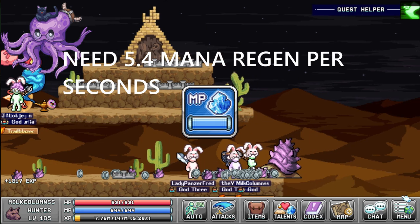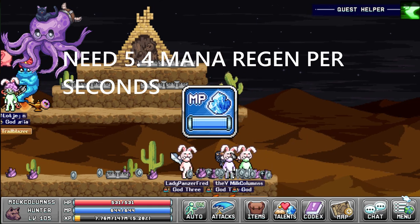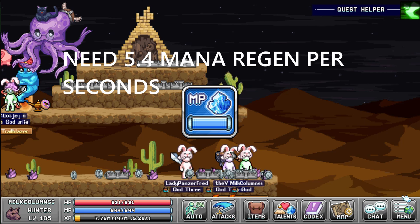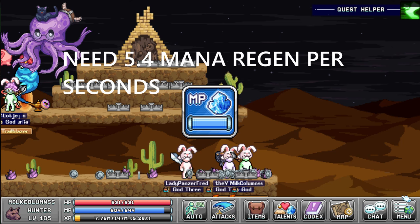The biggest part of a Hunter build — let's be real, you've probably heard about it — it's the mana. To have enough mana to cast all your spells off cooldown all the time, you need 5.4 mana regen, which is worse to get than it would sound like.